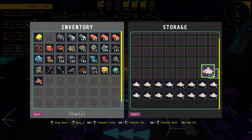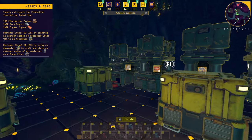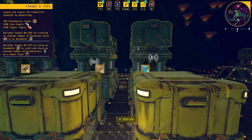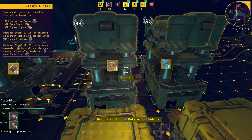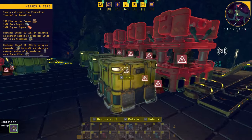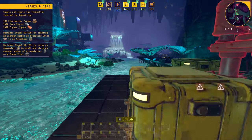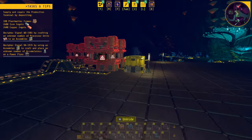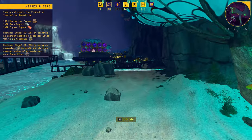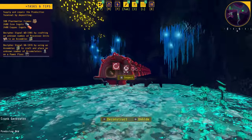If you press alt you'll see what's being produced in each machine — I like to play with this turned on all the time. We've got our two inserters, our belts, our power floors, ladders over here, and we're creating power cores over there. We already have 44 power cores so we'll go crank and then dump the power cores in the storage by the core composer.